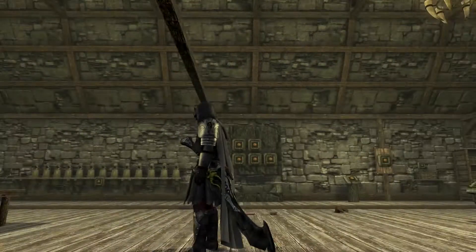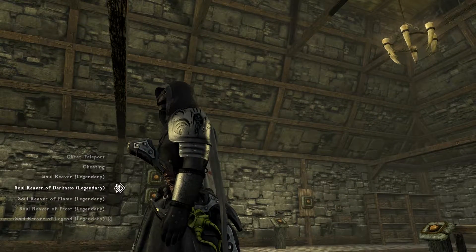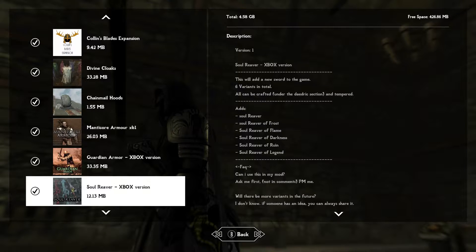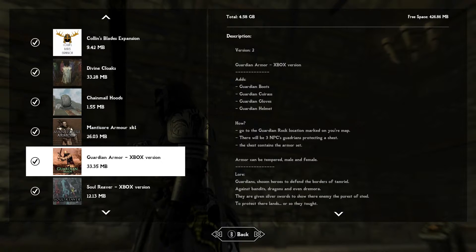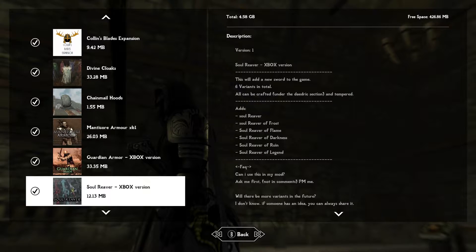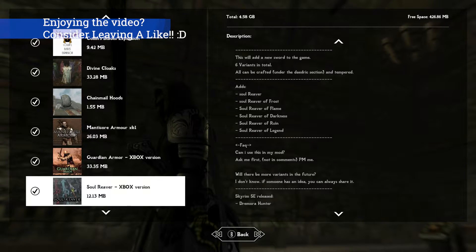It is like the size of me. So what are we checking out today? This sword and five others just like it. The mod we're looking at today is known as Soul Reaver. It adds a new sword to the game but there are six variants in total: the Soul Reaver, Reaver of Frost, Reaver of Flame, Darkness, Ruin, and Legend - very cool names for these swords.